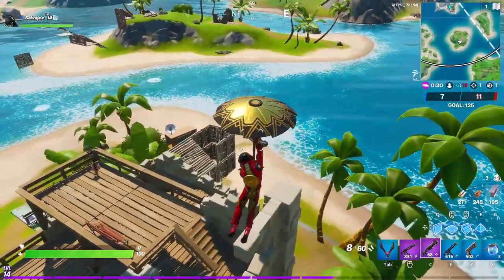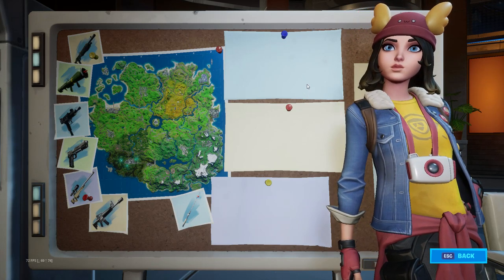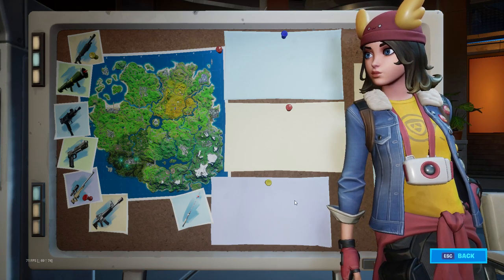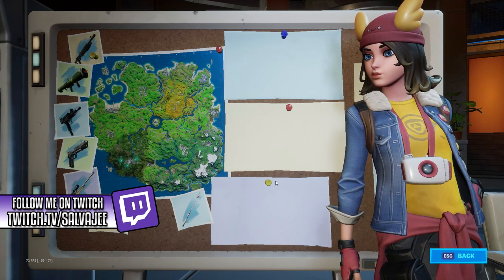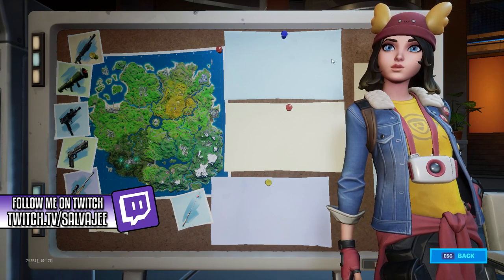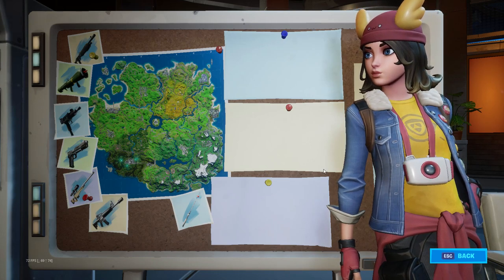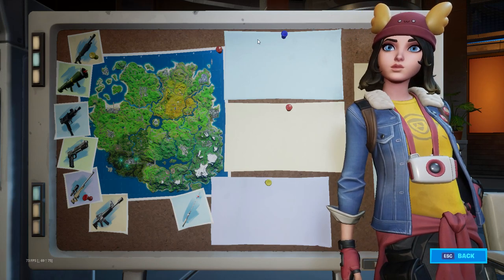Let's start off with something you should know: daily assignments. You can only have three daily assignments maximum. If you log into Fortnite on a fourth day without completing previous ones, you won't receive a new daily assignment. So make sure you're always completing your daily assignments. You get 31,000 XP per daily assignment, and you can replace one daily assignment every single day if you don't like it.